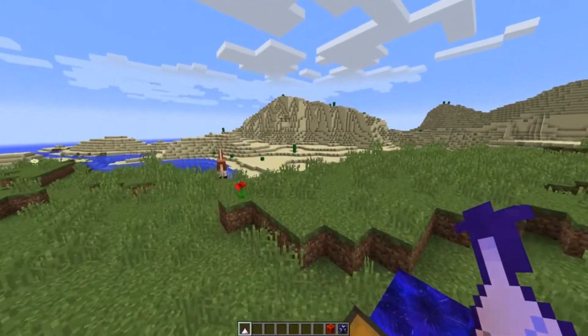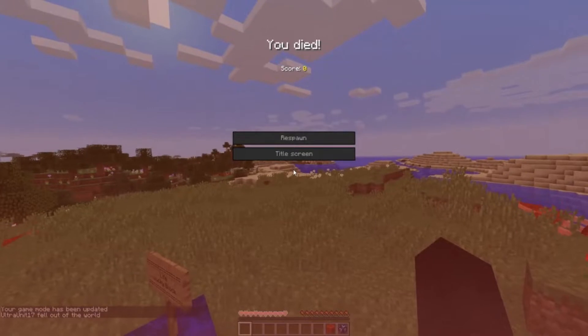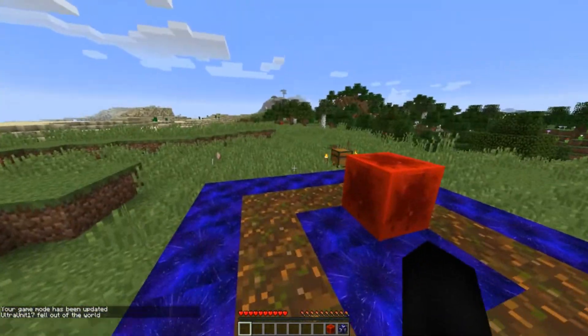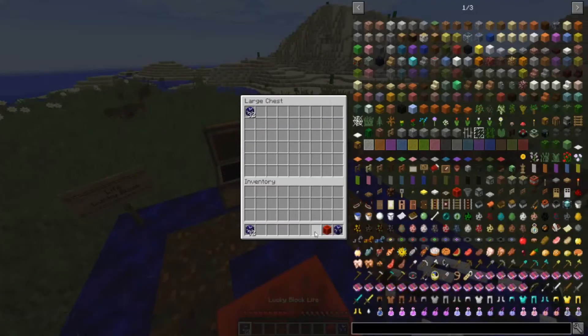The first block we're gonna get is the iPhone X - oh gosh. It kills everything. That's actually really bad. So that means I have to stay in spectator mode and open half a stack of these. This is gonna be fun.